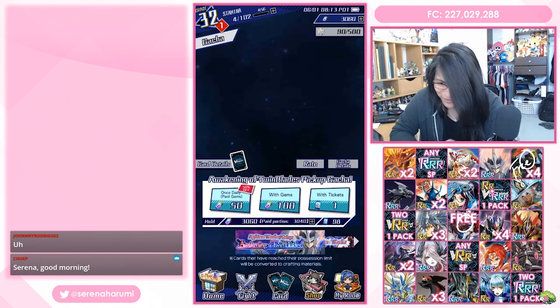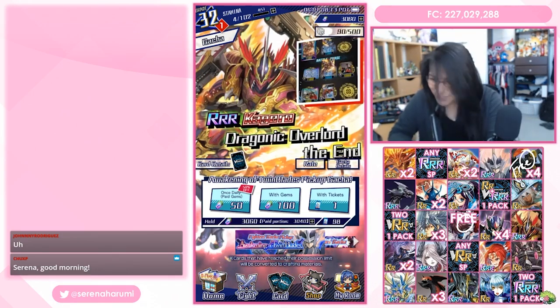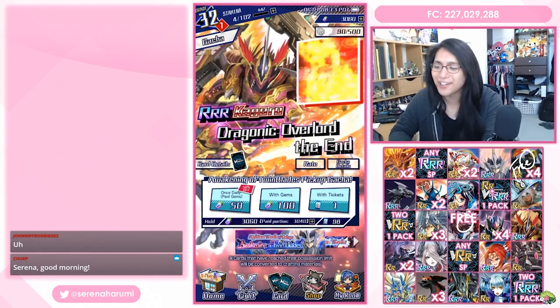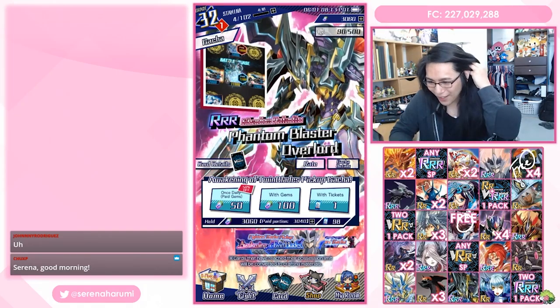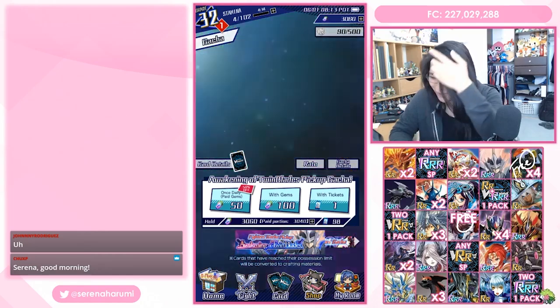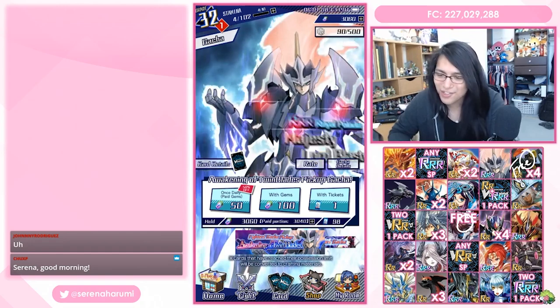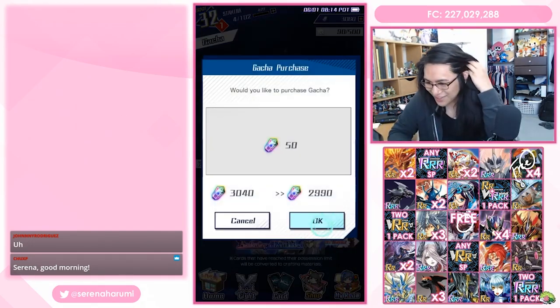Here we have the new booster set, Awakening of Twin Blades. So many good cards here — Majesty Lord Blaster, Dragonic Overlord the End, Phantom Blaster Dragon, and the entire Shadow Paladin clan. We have 98 packs we can use, 3,000 gems, and also our one daily. So that's gonna be like 129 packs-ish, so more than 100. I'm gonna just do the daily first and see what we can get.